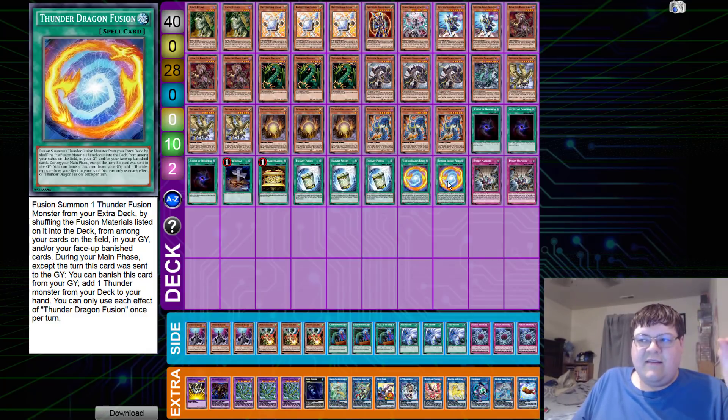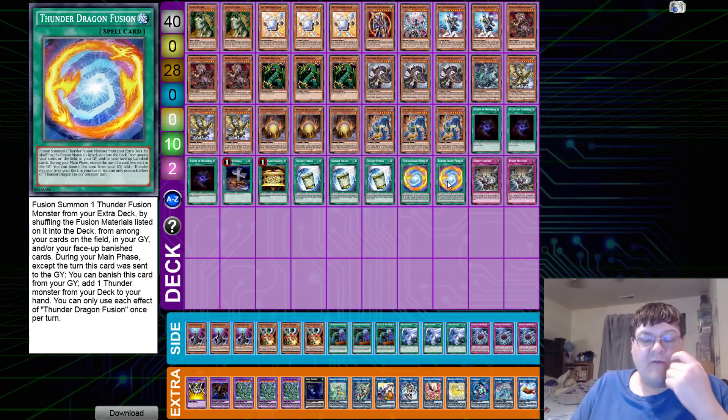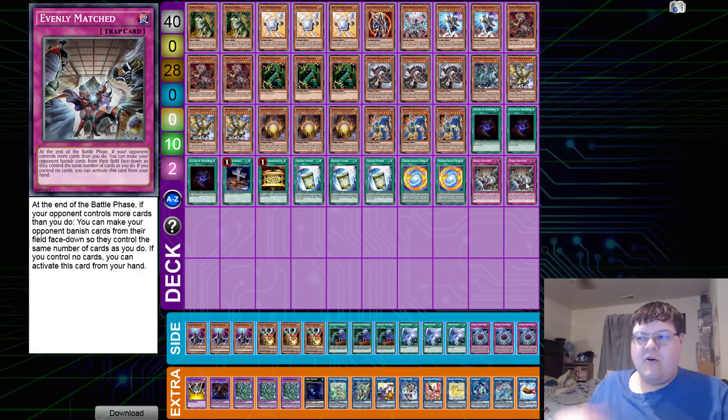We're playing two copies of Thunder Dragon Fusion — this still gets you in to make Titan, and Titan is still going to be your game plan. Going forward, two is going to be the number. A lot of players say one is fine, but you don't have Colossus to hide behind anymore — you've effectively lost three boss monsters from your deck — so Fusion at two is right. We have two copies of Evenly Matched rounding out the main deck. When your game plan is to go second and you rip Evenly off the top, it's pretty good. The deck can go first or second.